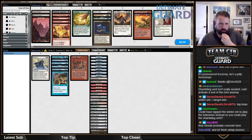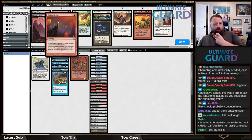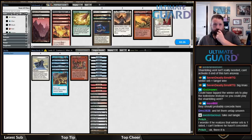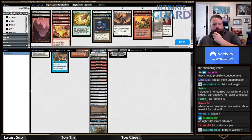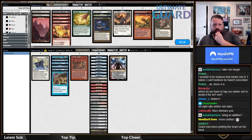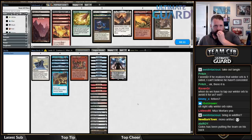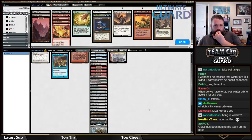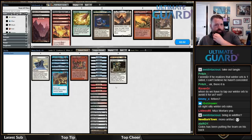I'm kind of off Elish Norn. I could put in Face Fetters, or Mizzium Mortars — it kills Urza and other things. I'm going to put in Nahiri because I want to kill Control Magic. I'll take a Tanglewire too. I think I still have enough white sources. Fetters is probably the second card in.